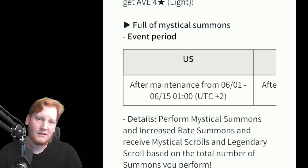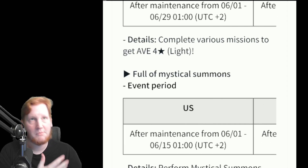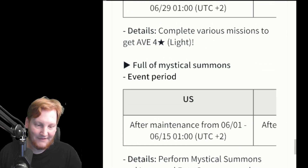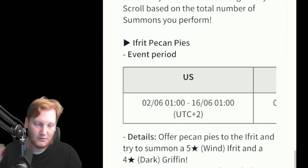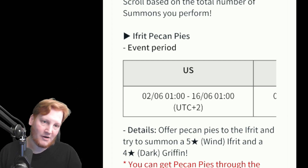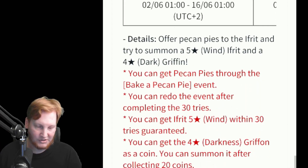There's a Mystical Summons event. If you do at least 150 summons during this event, you will get the rewards, which I believe is 12 Mystical Scrolls and 1 Legendary Scroll, which will help you with your Blessing event. The Ifrit events — we had this on NA in November for Thanksgiving, that's why it's the Pecan Pies. This gives you green Ifrit shards, which a lot of you are probably going to throw on your Fire Ifrit Tessarian to skill him out pretty cheaply.